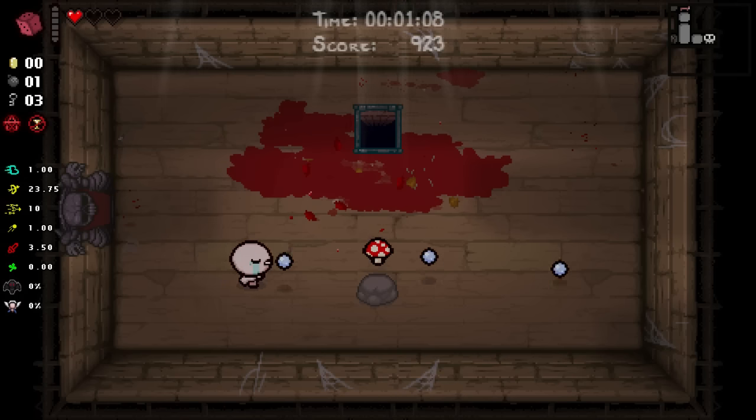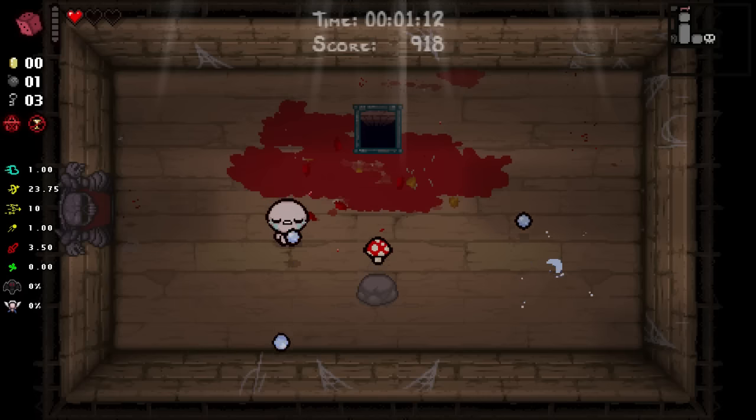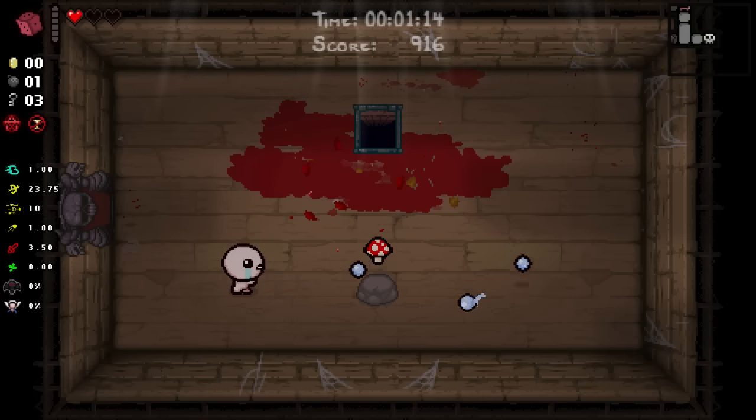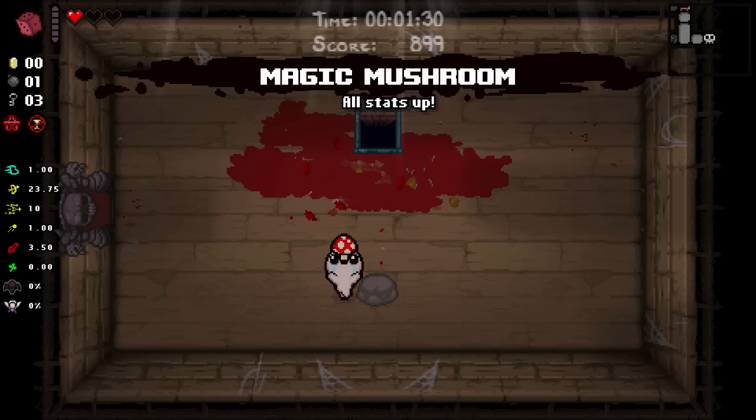This is a little misleading, however, because Magic Mush boosts all stats except tears and luck. You can keep an eye on our stats on the side here thanks to MissingHud2, and you'll see that it does not give us a tears up or a luck up when we pick it up. Still, Magic Mushroom is considered the consensus best boss pool item, and indeed one of the best overall items in the game.